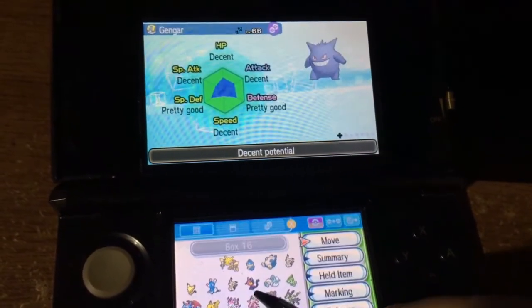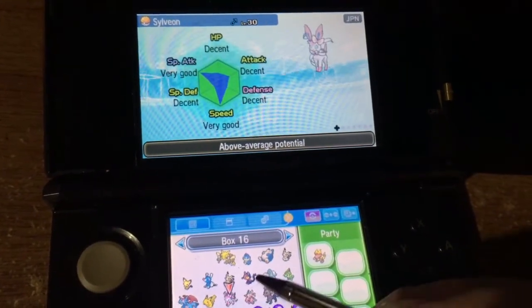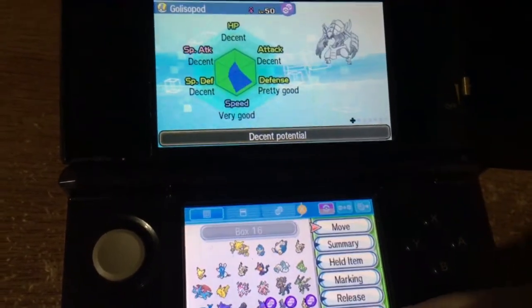I would like to have a Scyther, or a Gengar, or a Haunter, or a Scizor — you know, something cool. But I don't know. These are the Pokemon I'm working with.